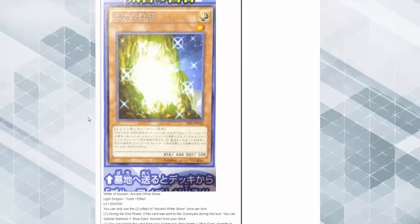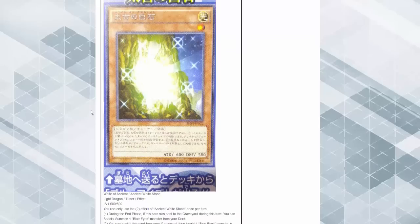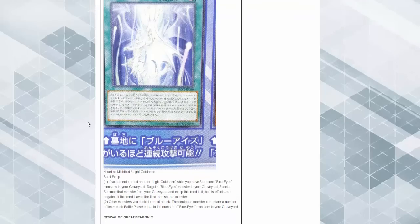Damn, I like that. Ancient White Stone — during the end phase you can special summon one Blue-Eyes from your deck. You can banish this card from your graveyard and target one Blue-Eyes monster in your graveyard to add it to your hand. This card is some cracked Yugioh. There's an equip card — Guardian's Guidance — while you have three or more Blue-Eyes monsters in your graveyard, target one Blue-Eyes monster in your graveyard, special summon it and equip this card to it, but its effects are negated. Other monsters you control cannot attack, and the equipped monster can attack a number of times equal to the number of Blue-Eyes monsters in your graveyard.